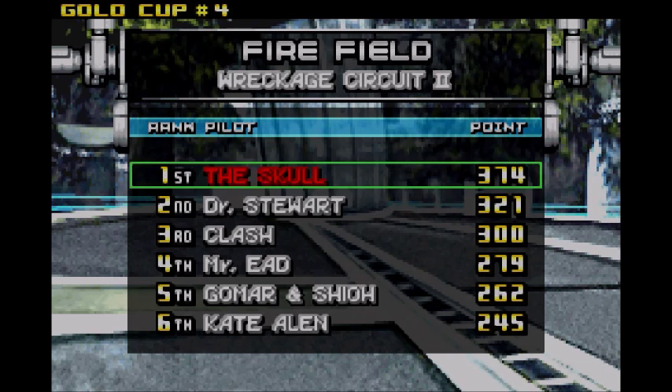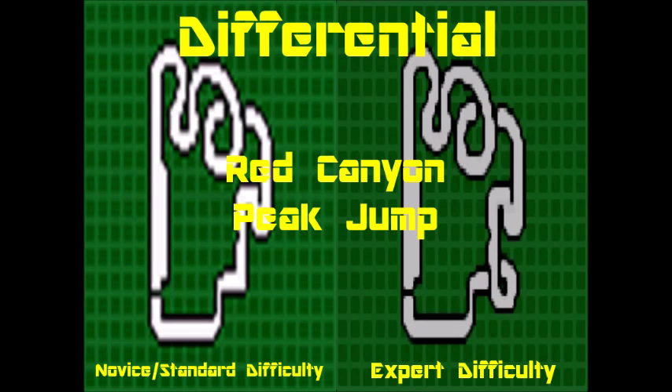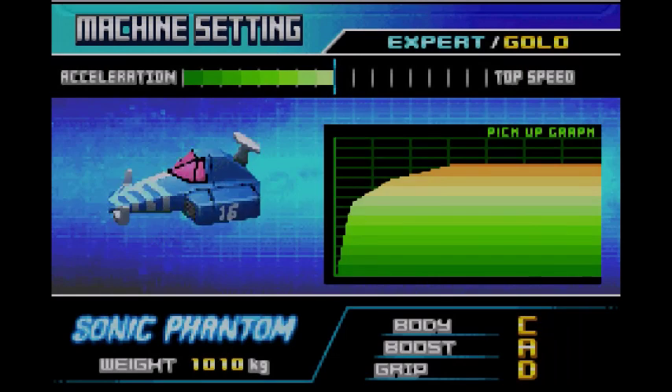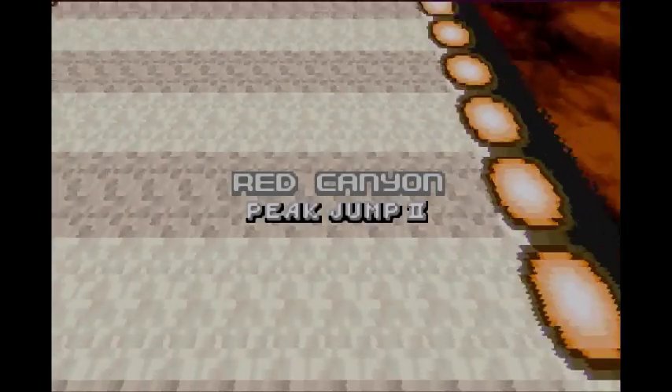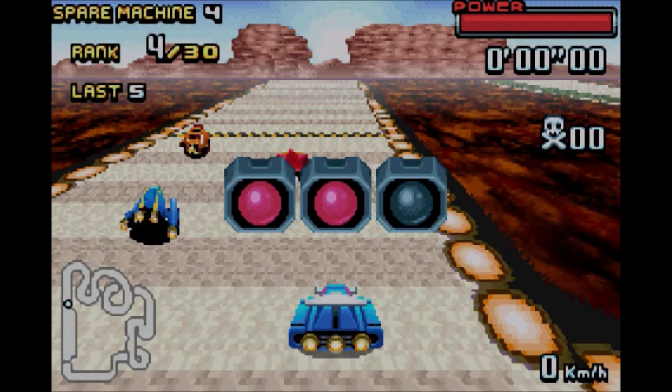This next stage could either be one of two. It looks like we're getting Red Cannon Peak Jump number 2 — that's the course we did with Lisa Brilliant and Black Shadow. If this stage wasn't shown, the other stage would have been Illusion number 2. So you can either get Red Cannon Peak Jump 2 or Illusion number 2, which unfortunately I did not get. But don't worry, viewers — I am going to be showing that off.